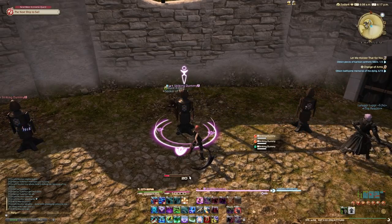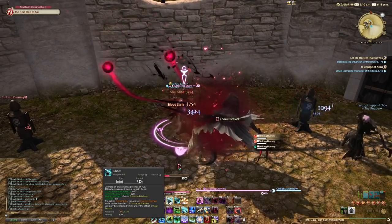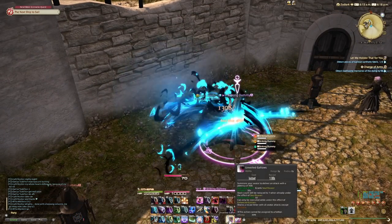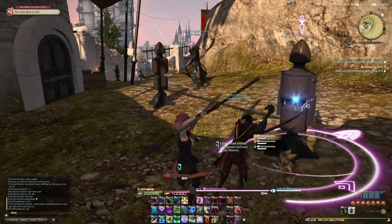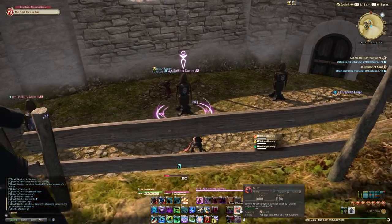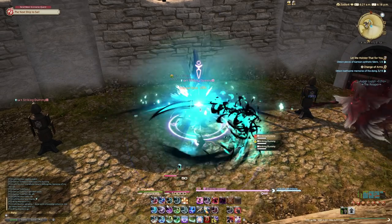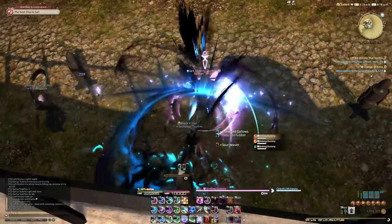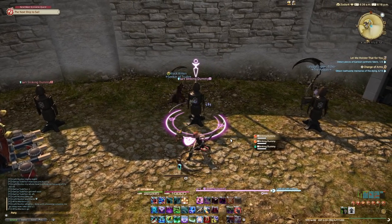To demonstrate: you do a Soul Slice, then Gibbet from the flank. Now Gallows is Enhanced. Then Soul Slice again into Unveiled Gallows — different animation, hits harder from the rear. Now Gibbet is Enhanced again, so we're just alternating between the two. Where this gets cool is that Gluttony gives two stacks of Soul Reaver, so you can do two Guillotines in a row for AoE, or do a double combo: Gluttony, then Gibbet from the flank, then Gallows from the rear.